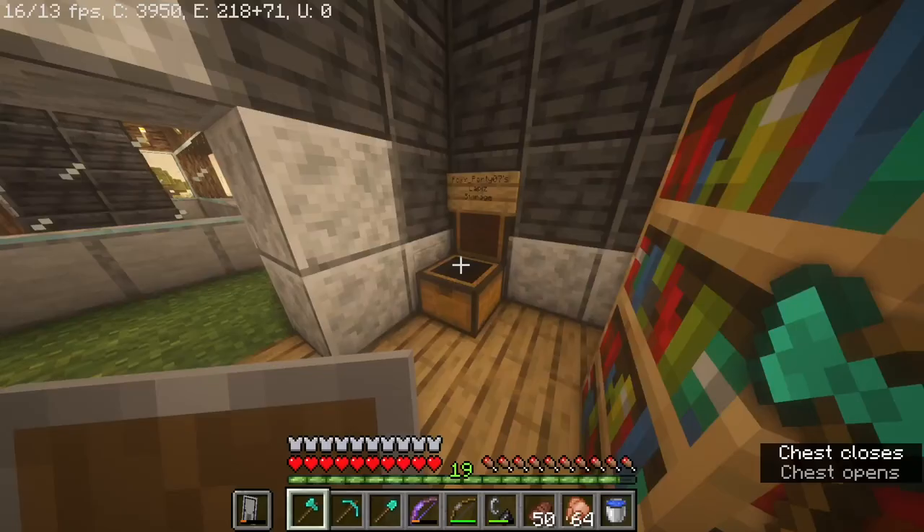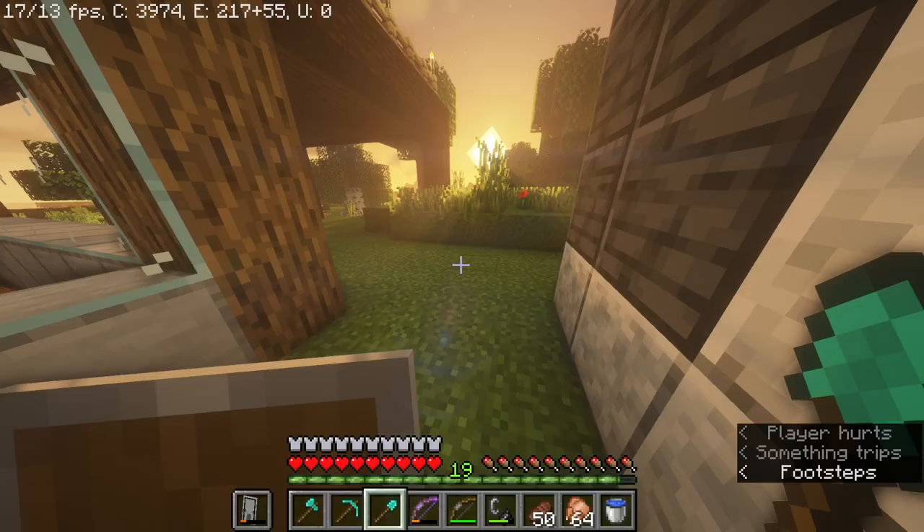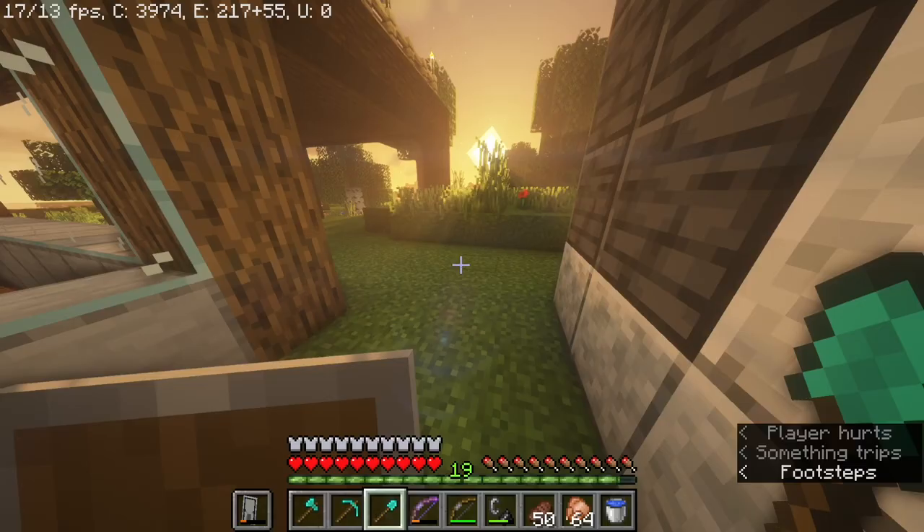We're not wasting anything, so then we can upgrade it straight to netherite once we go to the nether. I found a Power 1 bow with Unbreaking 1 from the mob spawner over there. We're slowly lighting up all the caves so it works.